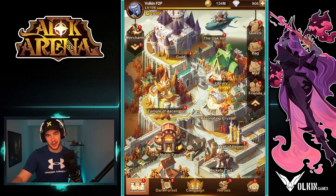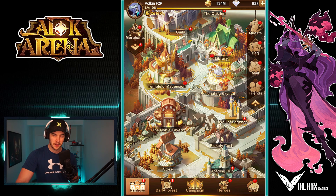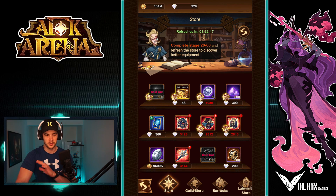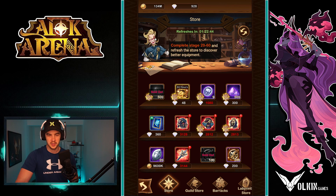Next up, we're going to look at the store in general. We're going to go through all the stores and talk about things you might want to buy. In the top left, there's always going to be some dust there, and that's going to cost you gold to buy. That is definitely great value — you want to buy that every time.